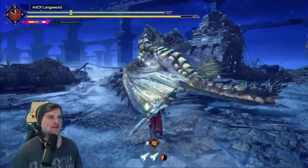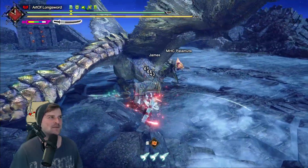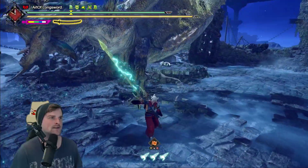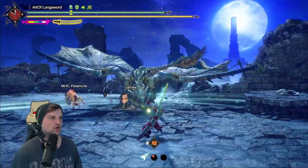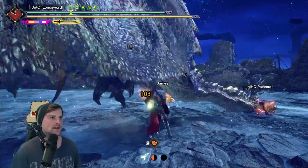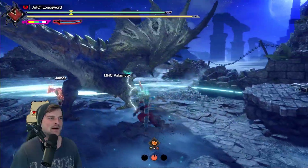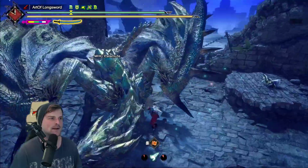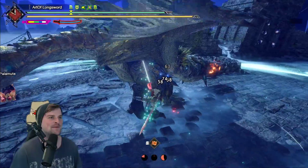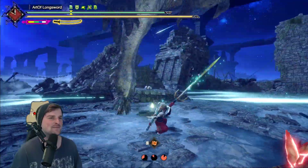It looks like the Rathalos will only spawn in once we deal enough damage to the Rathian, which is kind of sad — I was hoping to fight them both at the same time from the beginning. Rathian I'm not too worried about, I did a run on her already, but Silver Rathalos I definitely struggled with. I think this handbreaker is safe, maybe I just got lucky — not too sure honestly.